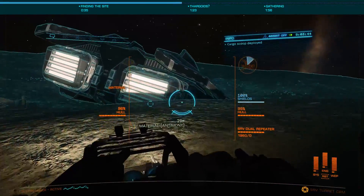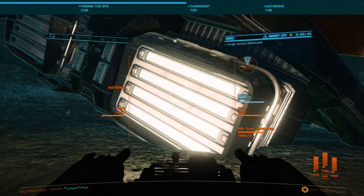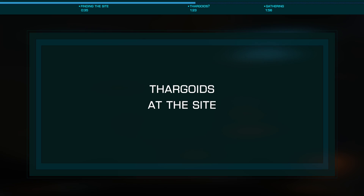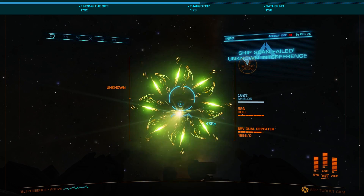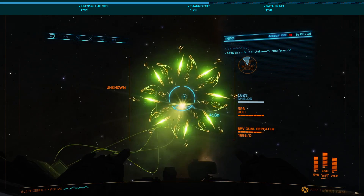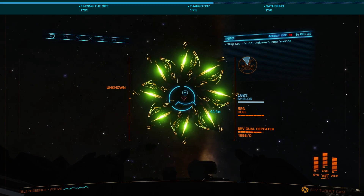This makes the site great if you just need a small amount of data and minerals as well. Be warned that it is very likely a Thargoid interceptor will show up at the site to scan the crashed Anaconda and your ship. You aren't in danger so long as you don't attack the interceptor with your ship.